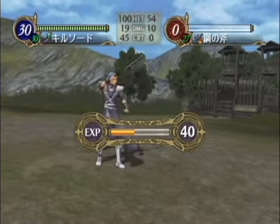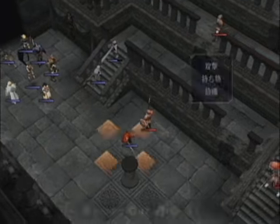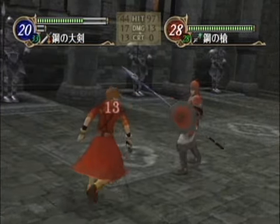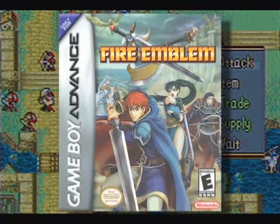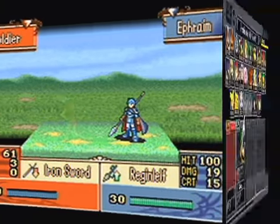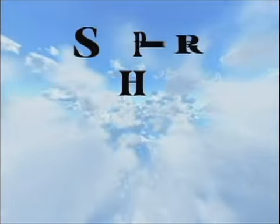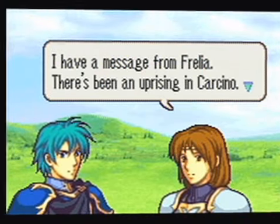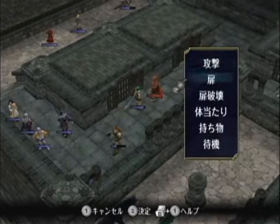We live and die by the choices we make. So it goes in Nintendo's long-running Fire Emblem series, which takes its tried-and-true strategic gameplay on its initial outing to the Wii with Fire Emblem Goddess of Dawn. The Fire Emblem games didn't start appearing on western shores until the release of Fire Emblem on the GBA, which was actually the seventh game in the series. Most American gamers had never even heard of the series until Nintendo brought two of its more popular characters, Marth and Roy, into the ring for Super Smash Bros. Melee on the Nintendo GameCube. Since then, the series has been translated into multiple languages, so gamers with an itch for complex storytelling and chess-like battles of swords and sorcery could enjoy it the world over.